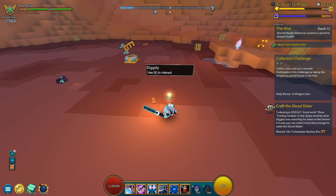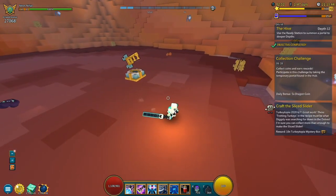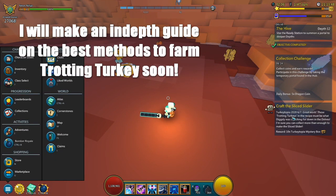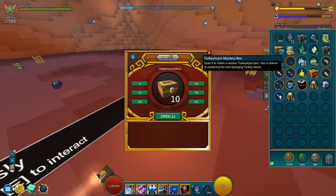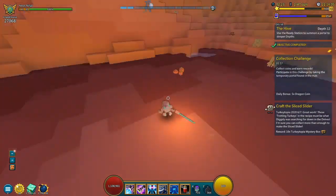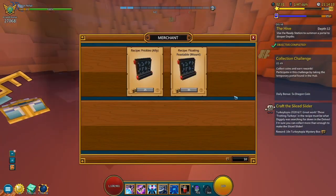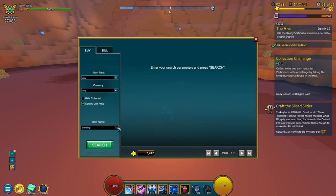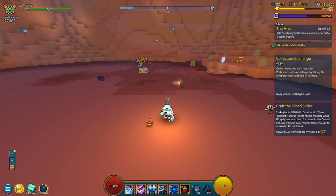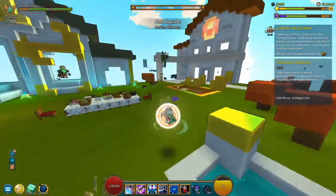Next quest: craft the Slice Slider. I actually have two Trotting Turkeys in my inventory already. These Trotting Turkeys in the recipe must be what Dixley was searching for down in the delves — I'm sure you can collect more than enough to make the Slice Slider. You could probably obtain them from opening the Mystery Boxes, but if you're looking for these Trotting Turkey mounts, you may need to keep farming delves. You can also just buy them in the market — they're only about 80,000 flux. So you can either farm delve depths or buy one in the market, whatever floats your boat.